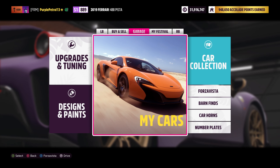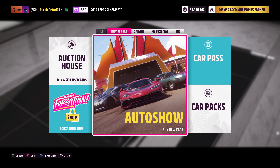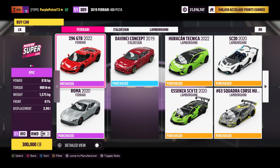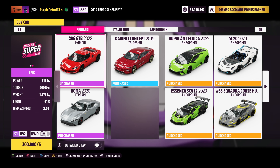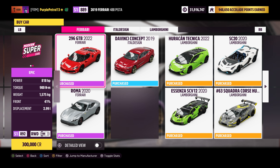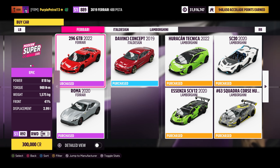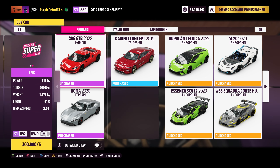These are just two of the seven cars available in the new Italian Exotics paid pack. The easiest way to get it is to go to any festival, go to Buy and Sell, go to Car Packs, and then select the Italian Exotics car pack. It's priced at $7.99, which I think is very reasonable — slightly more than the previous four-car pack, but this has seven cars, so I think it is worthwhile. The question remains whether we should be charged for things when we've already bought the Ultimate Edition, but I'll leave that decision to you. Personally, I think it's worth it.